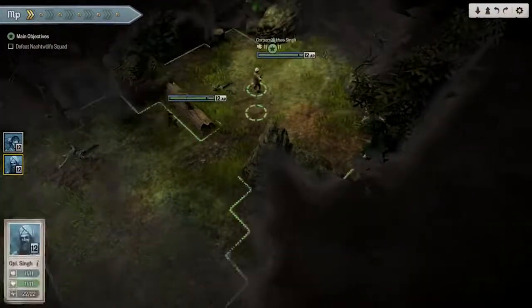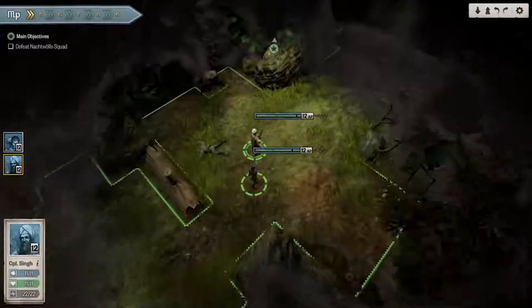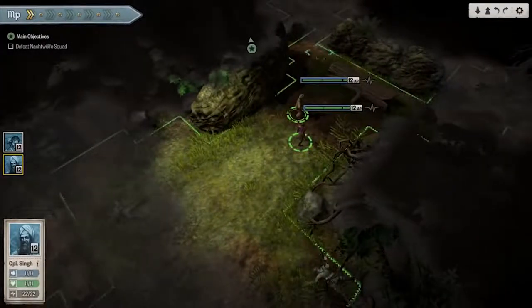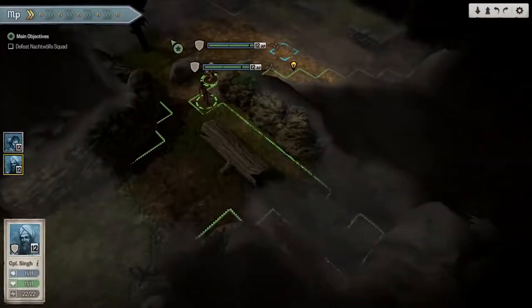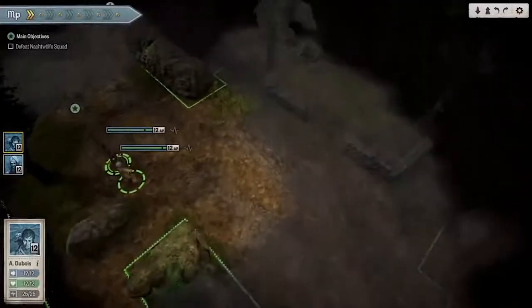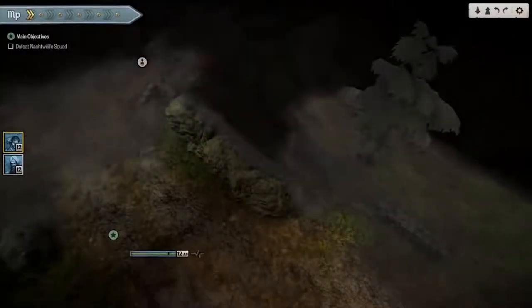All the enemy units are dead. I immediately move into explore mode and head off to check out what else is going on. What you'll notice with the game is it's a mixture of exploration, story unfolding, and combat. As the game progresses I'm able to improve my team members' skills and select different directions to take them in, so they develop like in a role-playing game as well.